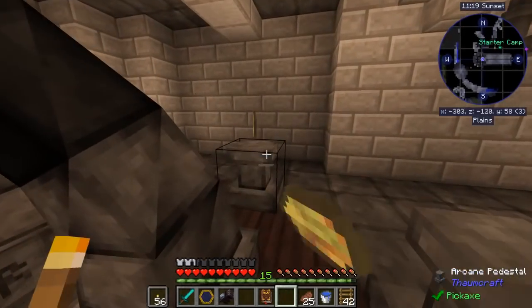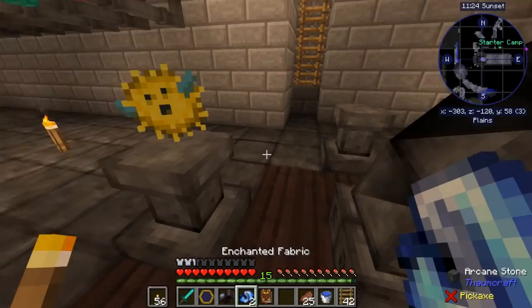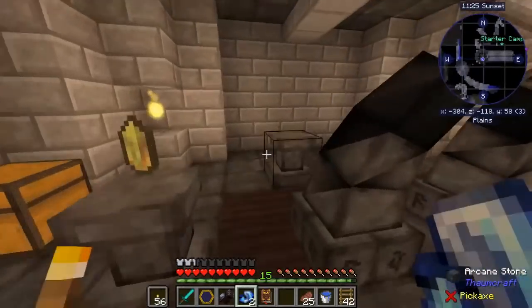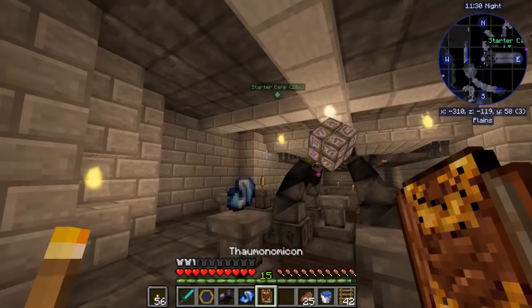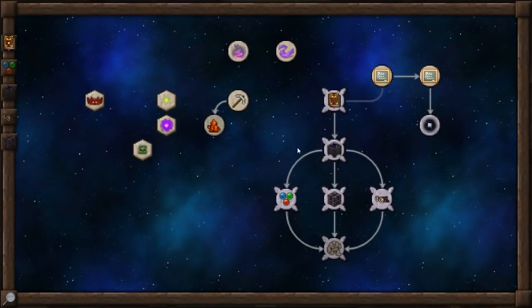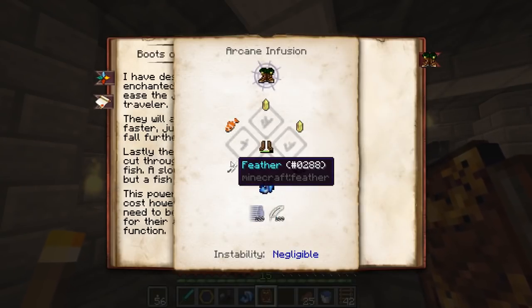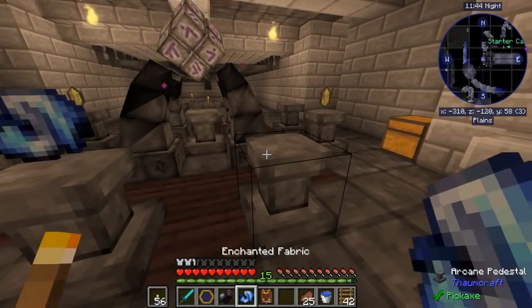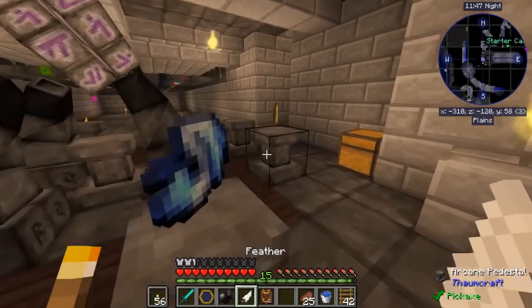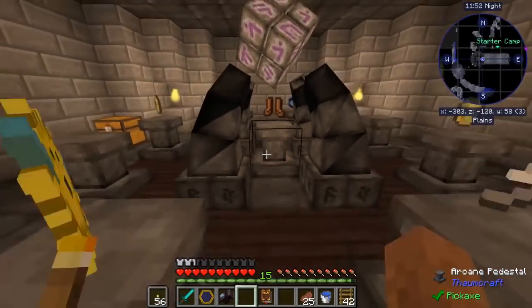We're gonna grab a puffer fish, we're going to get some enchanted fabrics. I had it all in my inventory and set up, but then I took it all down. Boots of the traveler - a fish and a feather. I didn't put the feather down, but I did have it. I grabbed everything correctly. Leather boots right there.